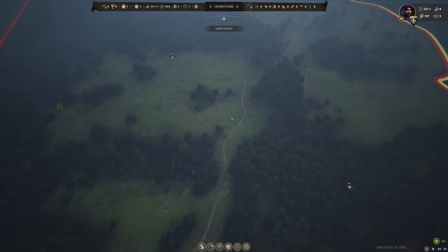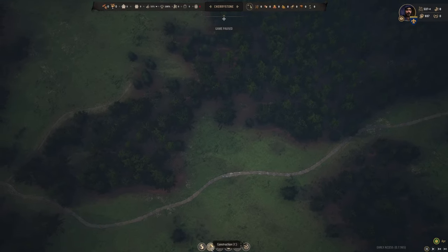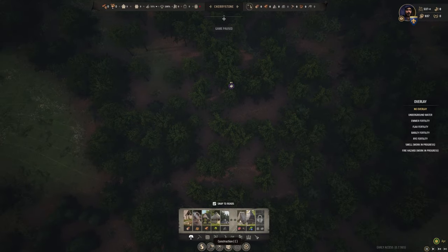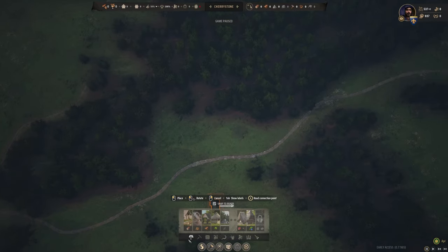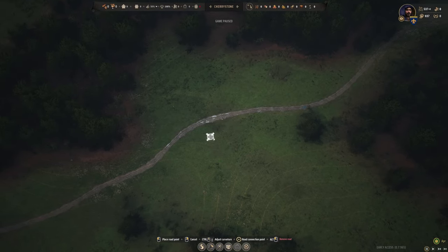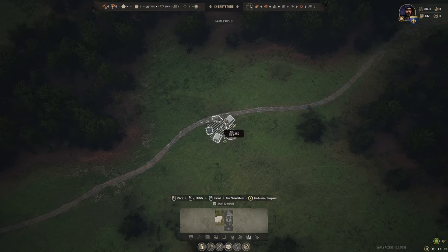Cherry Stone is the first settlement I'm going to go after today. Let's jump right in — I'll go to construction and lay out a road to the berry deposit, just want to see where the forager hut can be close to those berries. Oh, not enough goods — we haven't built our settlers camp yet. Let's put that settlers camp right here in this little nook on the main road.